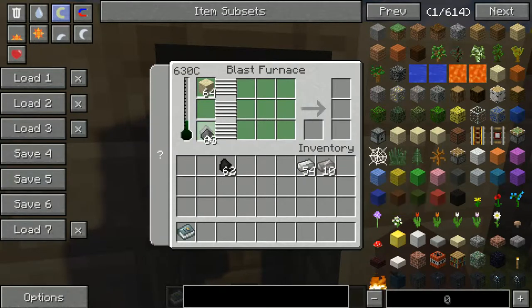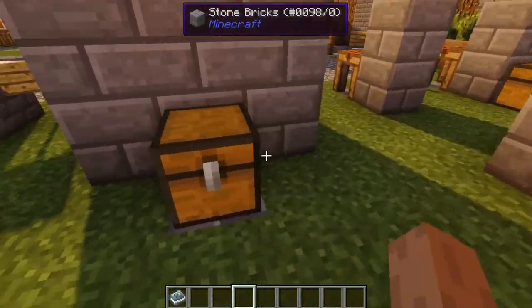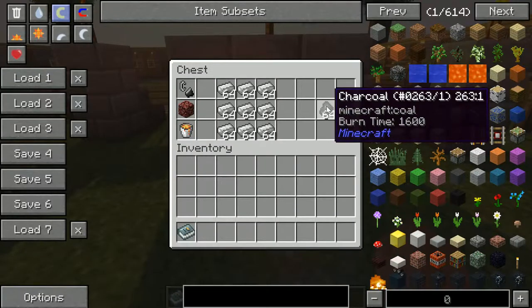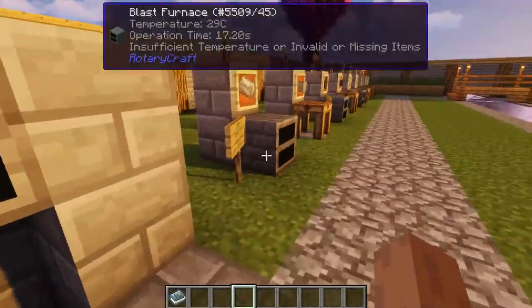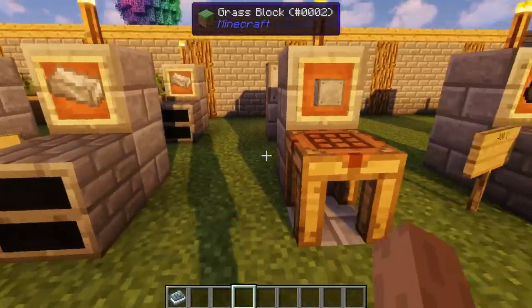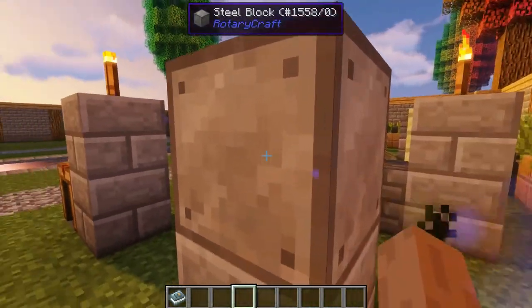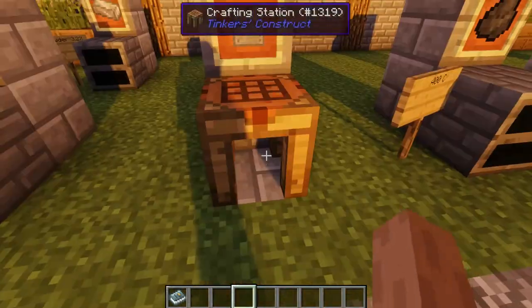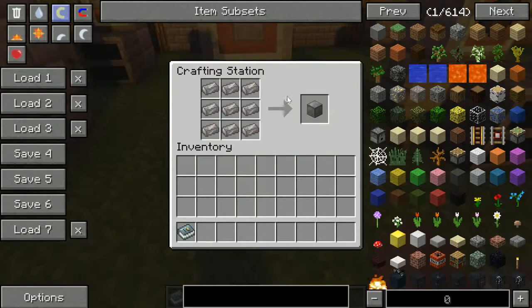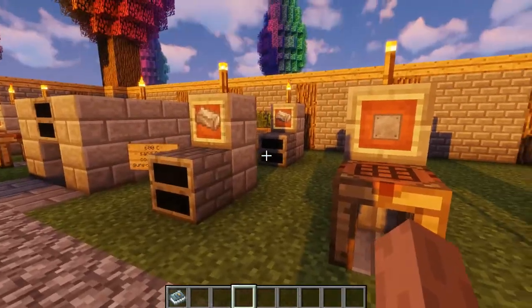I won't demonstrate the charcoal option since the difference is hard to see. The first thing you can do with steel is make a steel block — with this texture pack it has a very nice steel texture. You craft it just like you'd craft a block of any ingot material, using nine steel ingots to make a block.